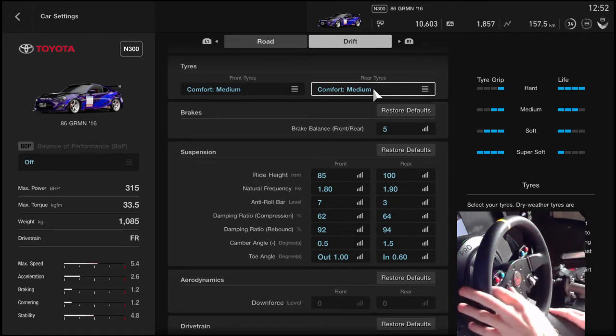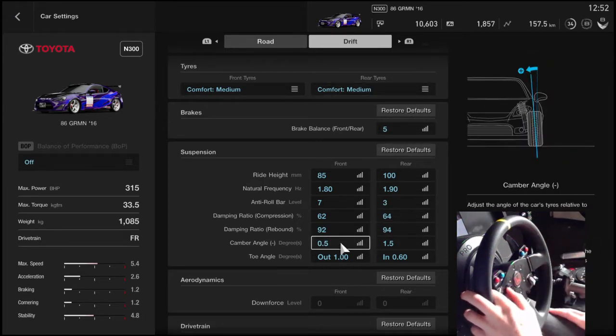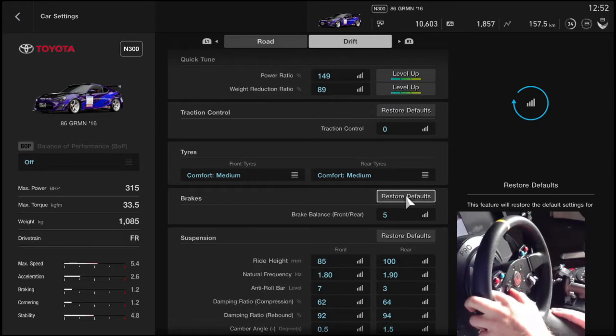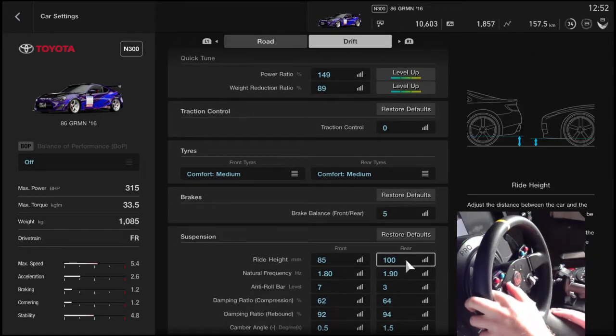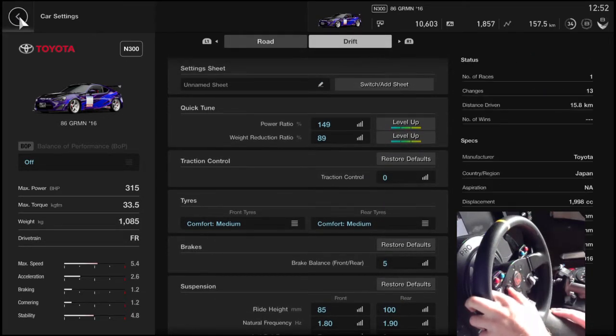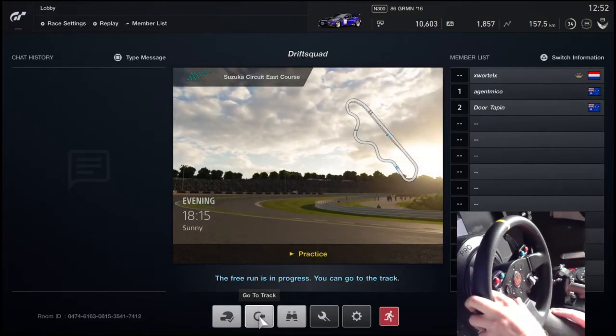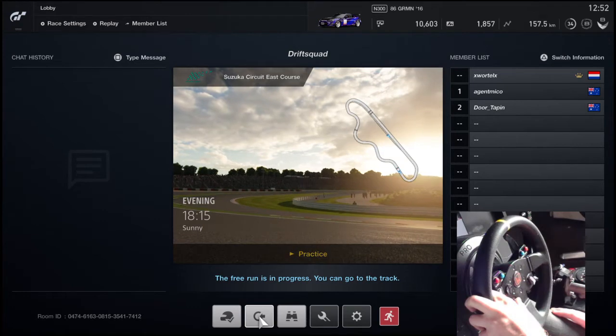For the controller setup, put comfort hards on and set the camber angle to around 2.0 to 2.3. It's basically the same car that way. So without further ado, let's just get into drifting. We've got some people from the community who see the lobby and just joined straight away.